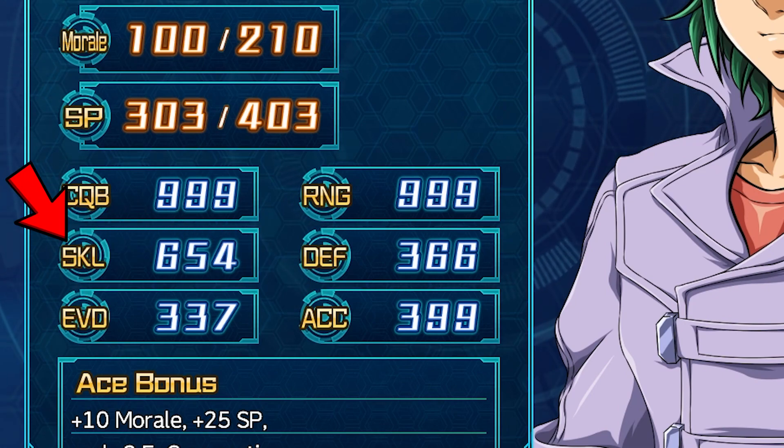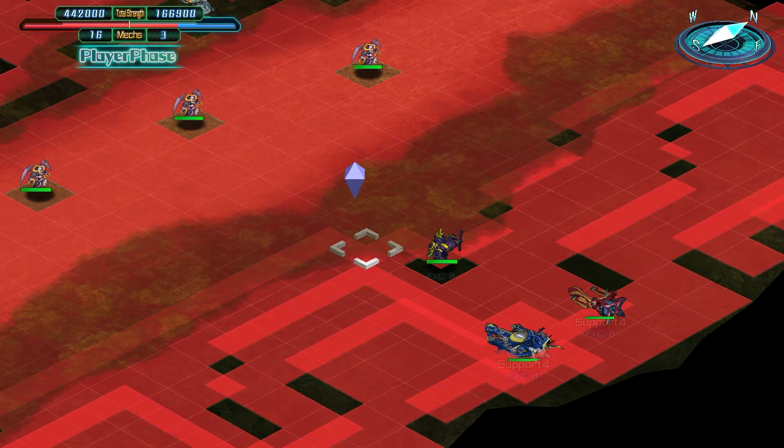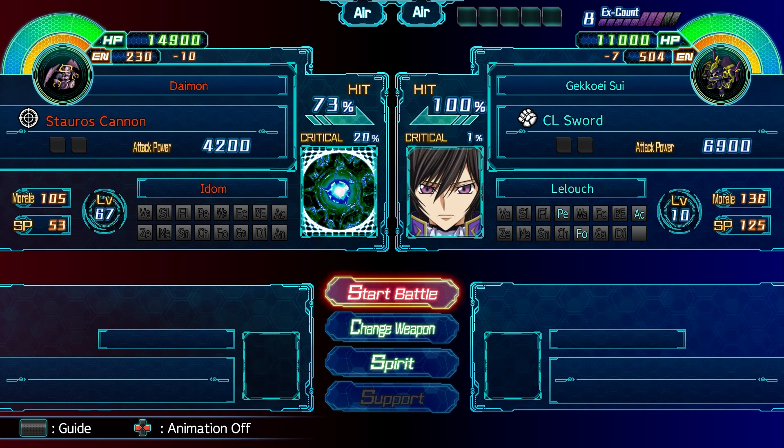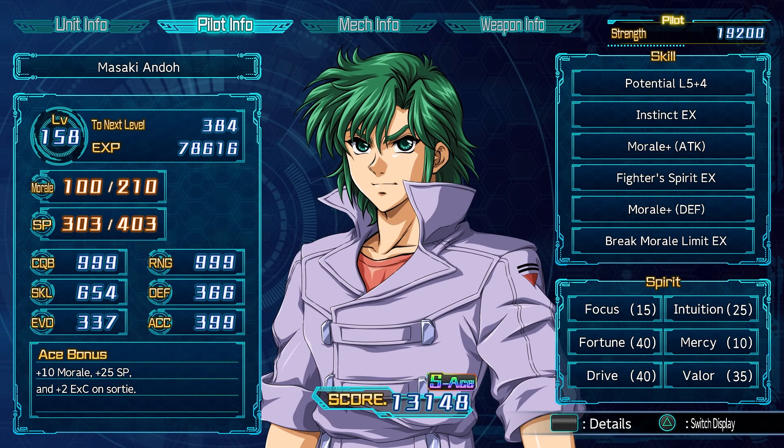I saved SKL, or Skill, for last because I learned something new when doing research for this stat. I never used to invest in this one since I figured it was only for activating certain skills, like Second Attack or Defiance. However, in addition to being used for those skills, it also increases your unit's chance to crit. Not only that, it even decreases the enemy's chance to crit, down to 1%, which is the minimum crit chance. Here's a quick side-by-side with maxed out skill versus non-max skill. While cool, with the EXE action smash hit, it doesn't matter too much, and you definitely don't need 999 skill to get a 100% crit chance against most things anyway.